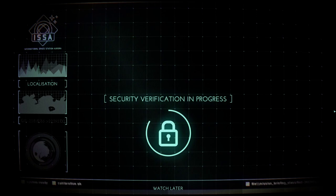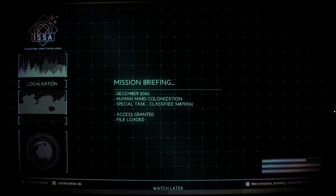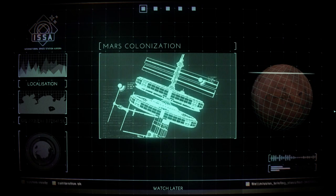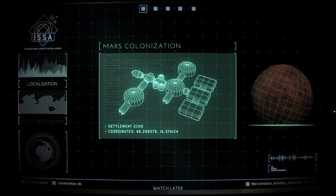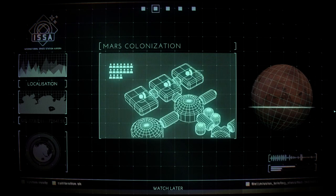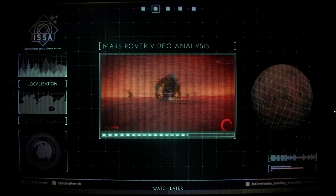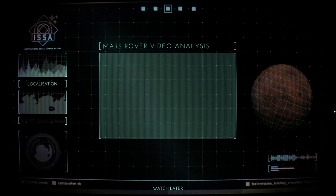Security verification in progress — access granted. Welcome, commander. The colonization team of ISS Aurora performed significant work establishing the first human settlement on planet Mars. This represents a pinnacle of human pioneering and success or failure will have drastic effects across the world. In the midst of preparations, the exploration rovers encountered an unidentified threat and all measures of the first settlement were aborted for security reasons.